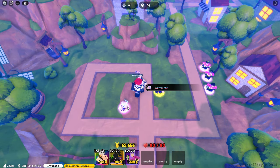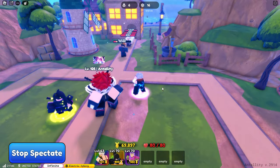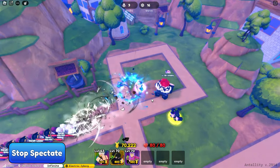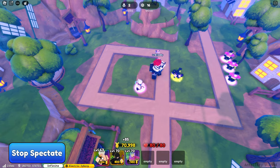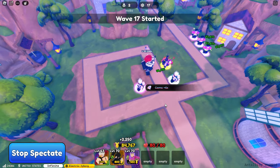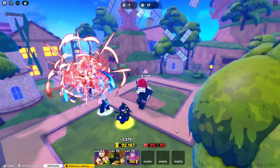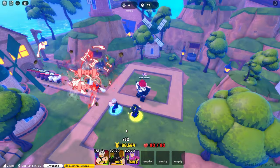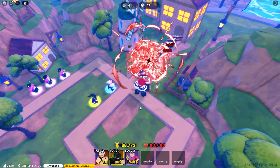Let's turn on the VFX to see what the skills look like. Cursed Howl just spawns a dog — that's it. Curse Bark is actually a multi-hit. Wind Cutter spawns a wind effect.